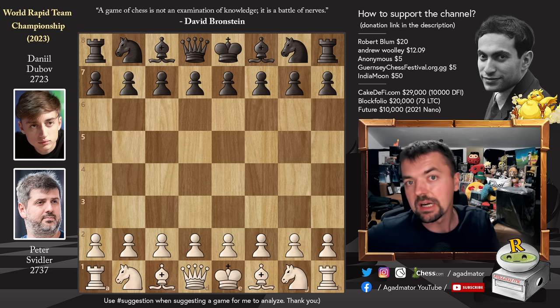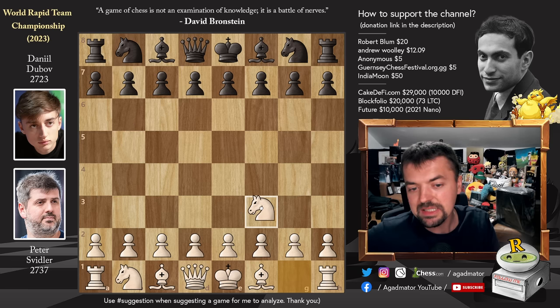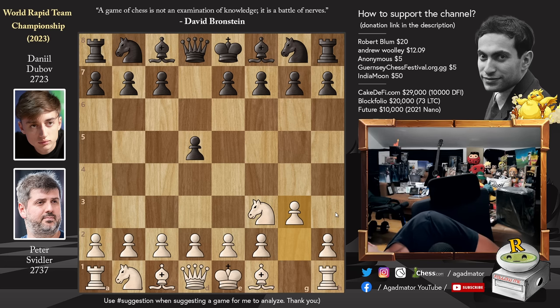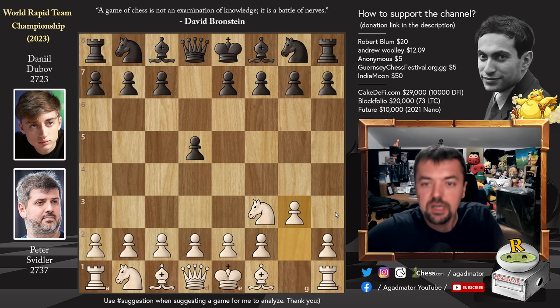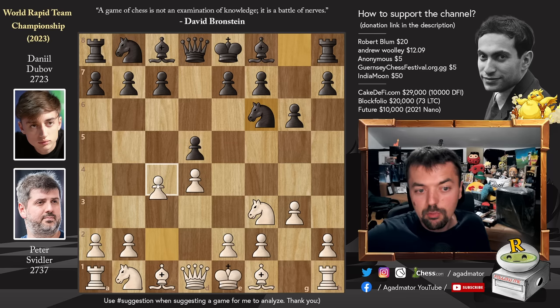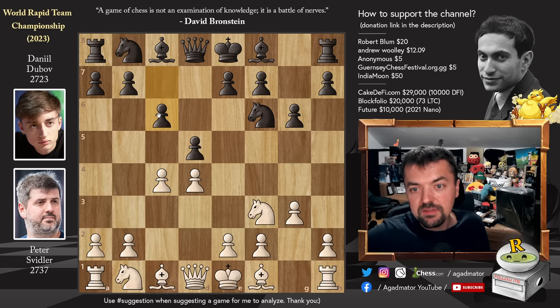I'm not going to spoil anything. Svidler, Peter has the white pieces and he opens with Knight to F3. He goes for that A-T opening. We have D5 by Daniil and now pawn to G3 — he goes for the King's Indian Attack. We have G6 and pawn to D4. We have Knight to F6 and now pawn to C4. We have C6 and now usually Bishop to G2 is a common move here, but we have Queen to A4.